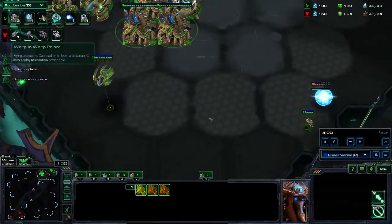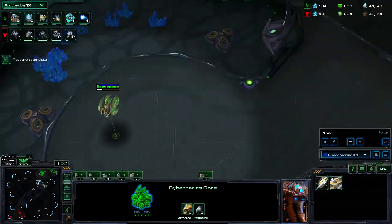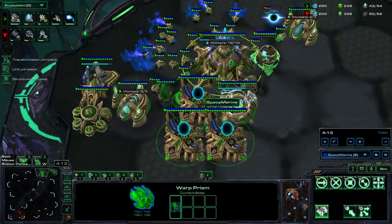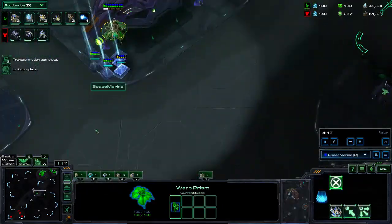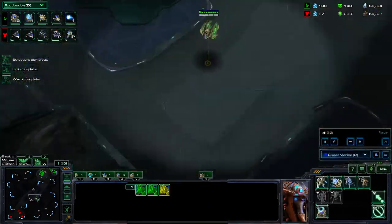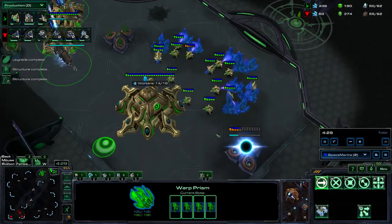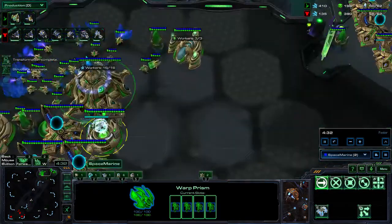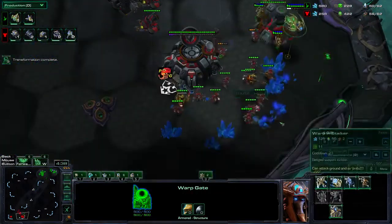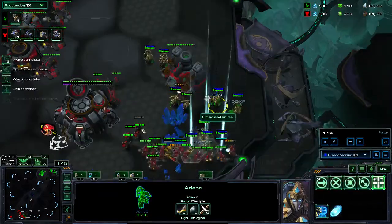Then we build three more gateways. When I'm warping in I'm going to have four adepts — this is perfectly timed. I'll have four adepts in my warp prism while these gateways cool down, more units get produced, and then we're going to warp in 10 adepts in his base. As you can see the gateways are ready and turning on — that's when you hopefully don't lose the warp prism and warp in 10 adepts in total.